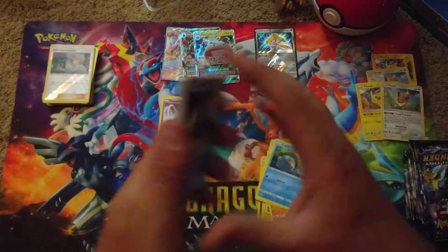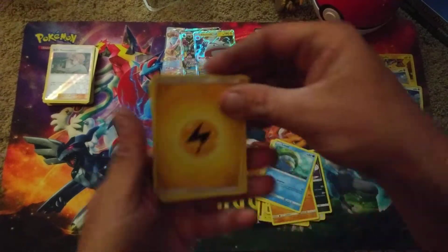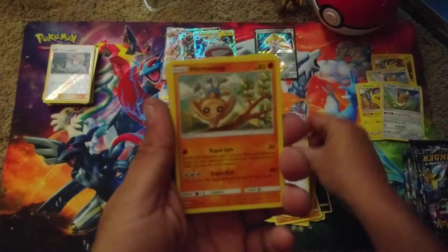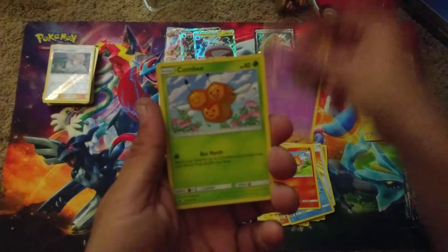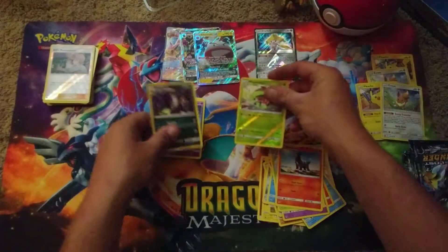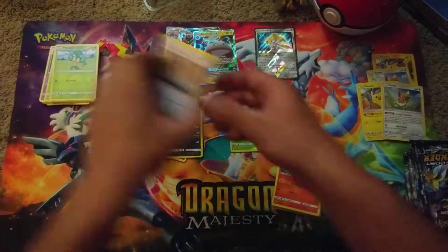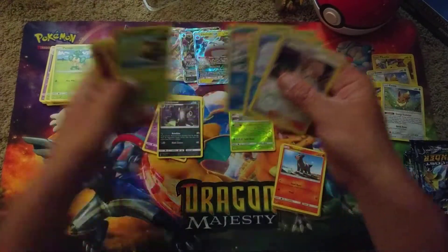The first pack that Eric pre-opened - this is the Lost Thunder stuff, guys. We've got a Lost Blender, a Custom Catcher, Hitmontop, Mareanie, Cyndaquil, Poipole, Combee, Houndour, Reverse Foil Meganium, and an Umbreon.